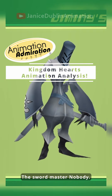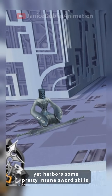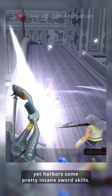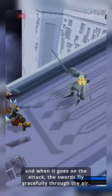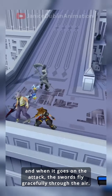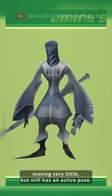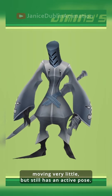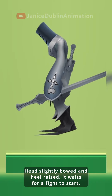Samurai, the sword master Nobody. The Samurai is a calm and patient creature, yet harbors some pretty insane sword skills. It floats across the battlefield, keeping a fair distance, and when it goes on the attack, the swords fly gracefully through the air. In the idle animation, Samurai stands tranquilly, moving very little, but still has an active pose. Head is slightly bowed and heel raised, it waits for a fight to start.